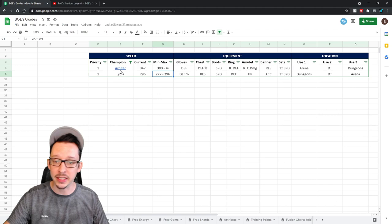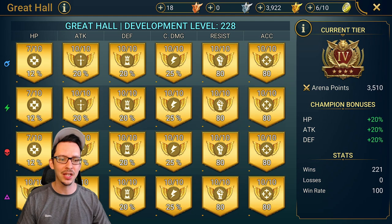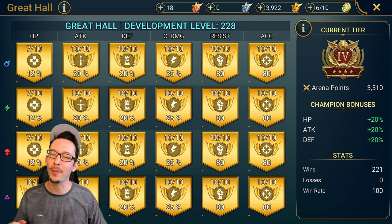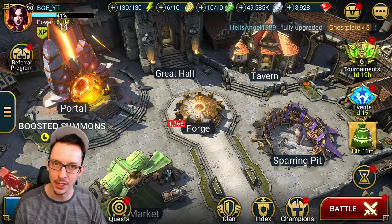Finally, here's my great hall in case you want to compare stats. As you can see, my stats are almost maxed out — I have literally four more to finish off before it's 100% complete. There you have it: my updated 2021 build. Let me know what you think in the comments below. Thank you so much for watching — I'll catch you guys later.